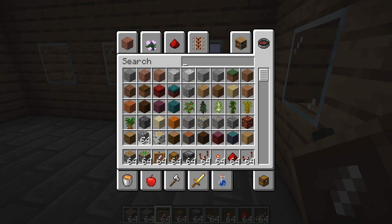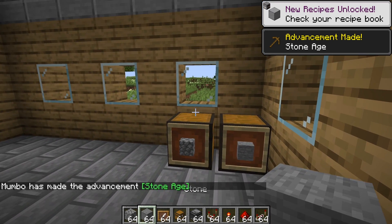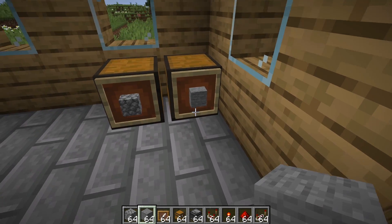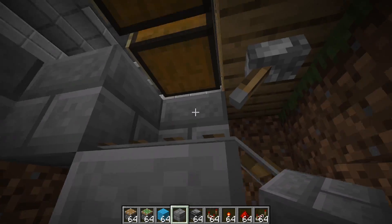What I want to do is create a proper fully working super smelter. We put our unsmelted items in on this side, they then get taken down, put into a furnace array, and then we get all of the items back out in this chest here. I think to extract the items nicely and also get them into the furnaces, I'm going to make use of a hopper minecart.